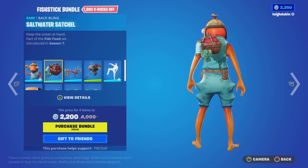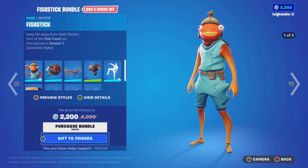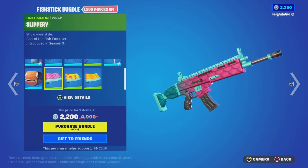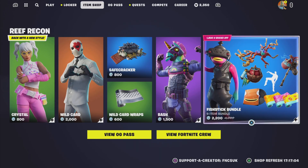You've also got the bat bling — it's Salted Water — and Fish Stick himself. Previous dials include default, pirate, and BR. You've got a music pack: Fishy, Slappy, Fish Face, and Fishy. Fishy faces all over the place! That's 2,200 V-Bucks.